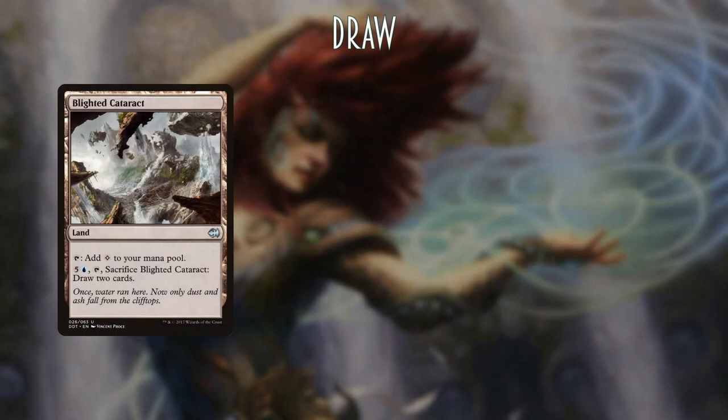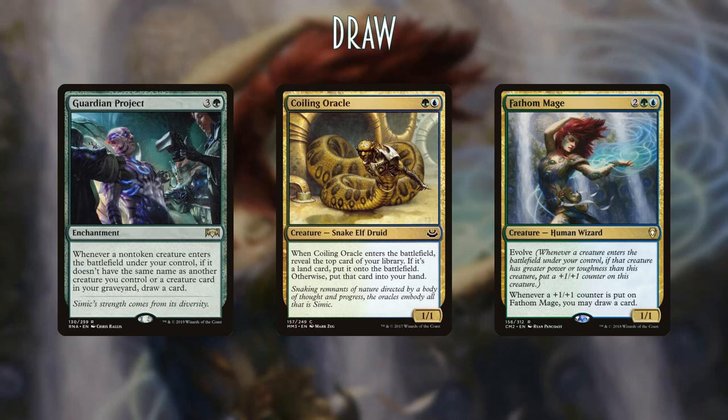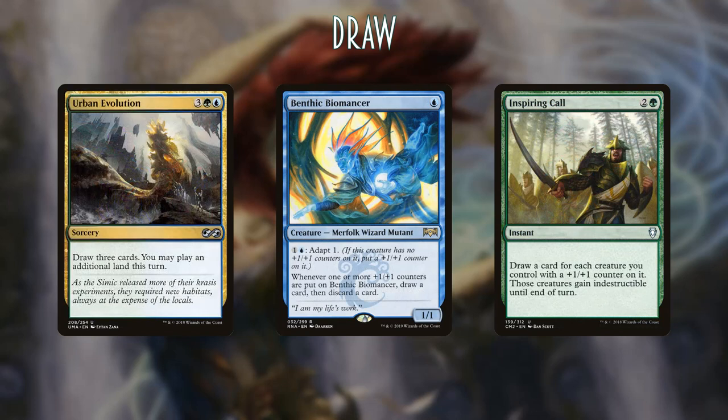For draw, we added Blighted Cataract — it's cheap and basically just a land anyway, so it's not much harm in a deck like this even as a colorless mana source. Coiling Oracle came in the deck, which is fantastic. Fathom Mage, as discussed in the combos, can get really insane — even just exiling a green card from your hand to cast Bounty of the Hunt lets you draw three cards. Guardian Project turns every creature spell into a draw. Benthic Biomancer, Inspiring Call — which saves your team in combat and draws cards — and Urban Evolution round out our draw package.